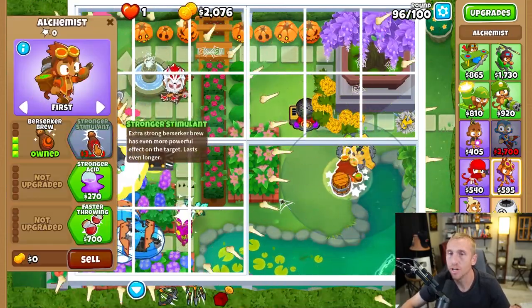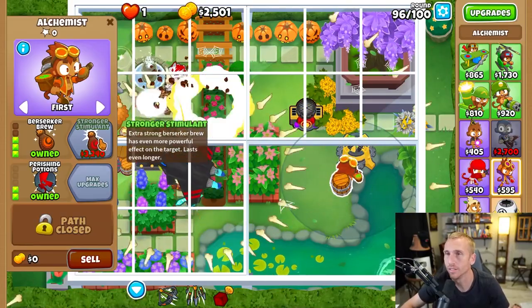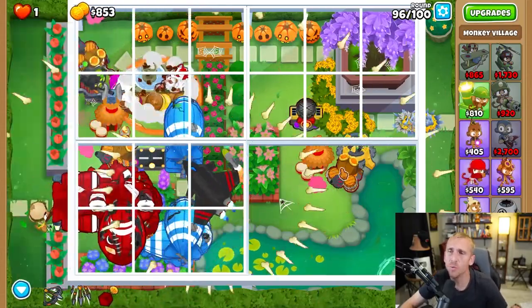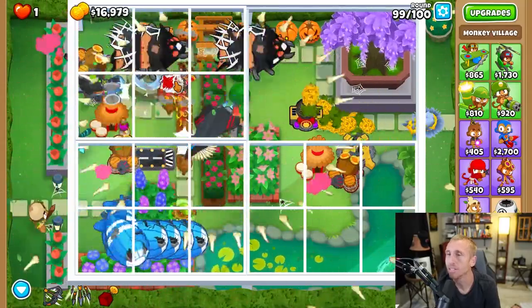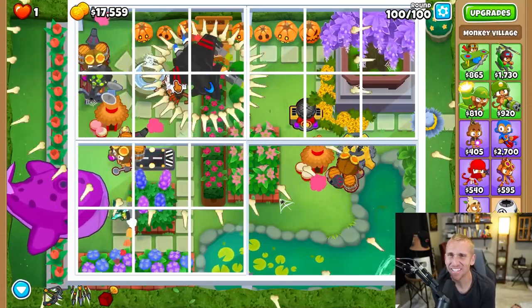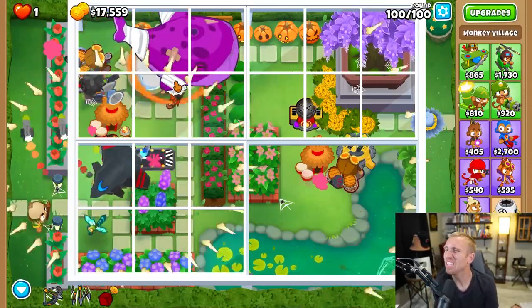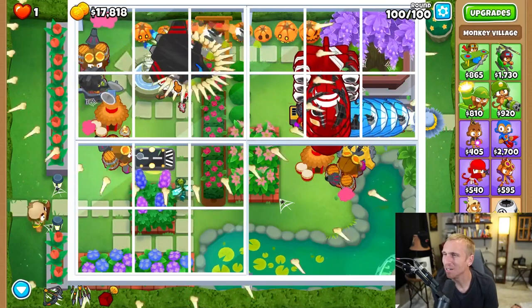On round 96, make sure to grab your Perma Spike. Upgrade your alchemist to Berserker Brew, Stronger Acid, Perishing Potions, and Stronger Stimulant. Grab your village, get Bigger Radius and Jungle Drums. It's a lot to do in one round, but it needs to be done because we won't have another chance — those things are going to solely beat our DDTs. Actually, we really didn't even need that. That easily? That's awesome. You could use Quincy's abilities right now, but we don't need them. Easy enough — and we haven't even gotten to the Perma Spikes yet.